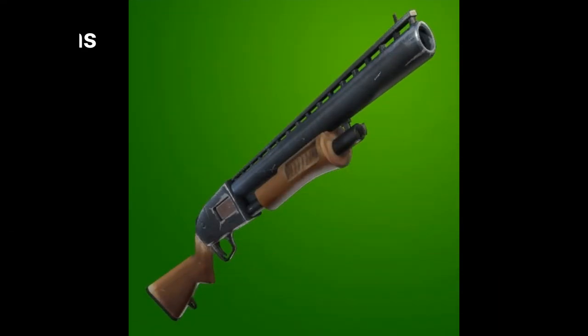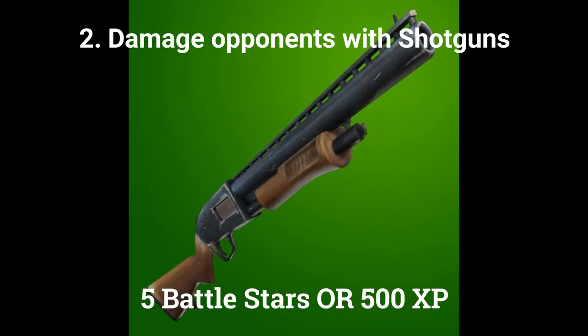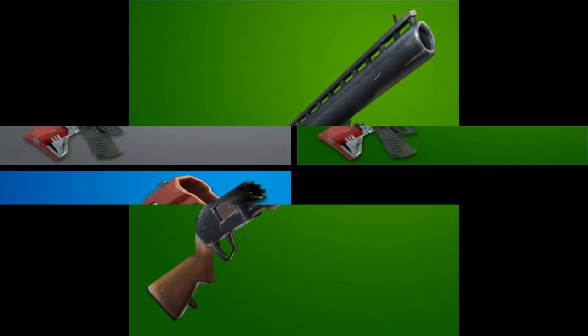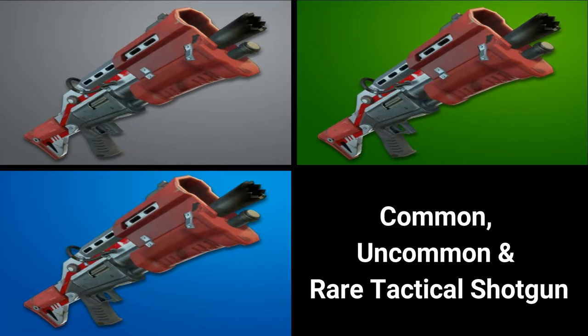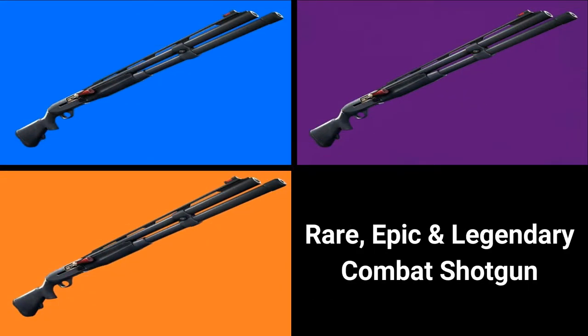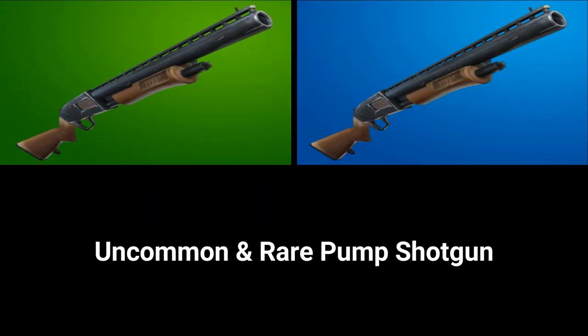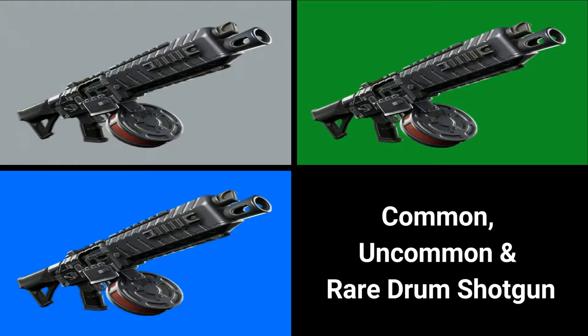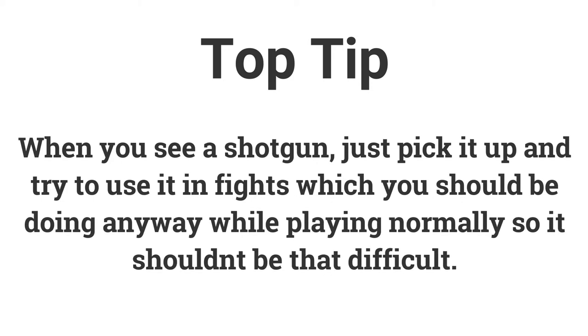The second challenge is to damage opponents with shotguns. Dealing 500 damage gets you 5 battle stars or 500 XP. For this challenge you can use the following: common, uncommon, and rare tactical shotgun; rare, epic, and legendary combat shotgun; uncommon and rare pump shotgun; and common, uncommon, and rare drum shotgun. Simply pick one up and use it as much as possible, which you should be doing when playing normally anyway.